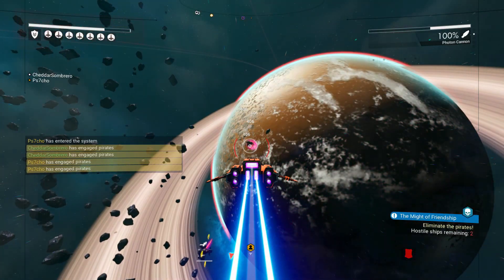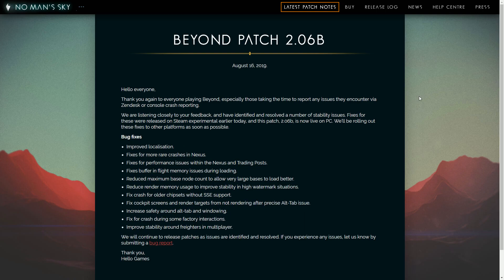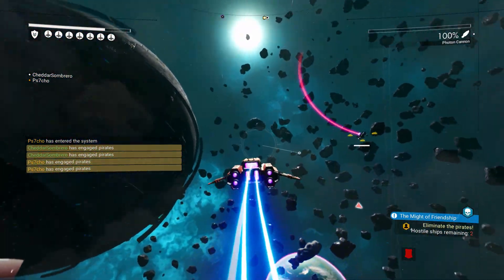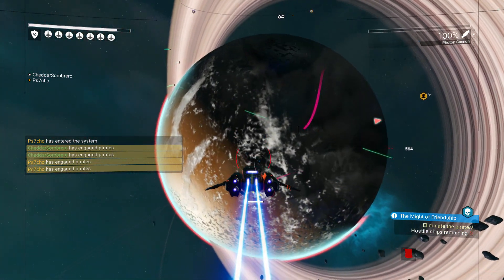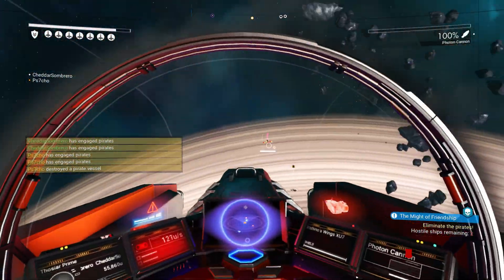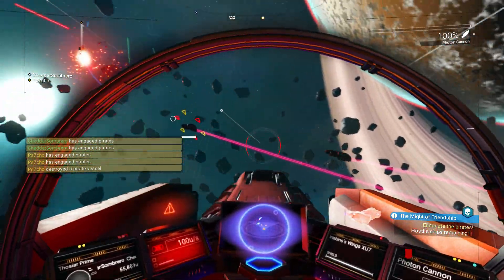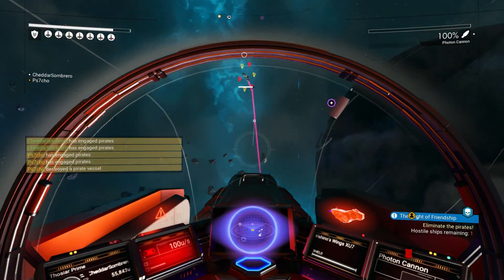Now for the next portion of the patch notes, we have 2.06, which is only live on PC as of right now, as well as 2.06 B and C, which we will cover later in the video. We're just going to go over the bug fixes now. The fixes for 2.06 include fixing an instance rendering crash, added improved warnings for GPU issues and Vulkan driver support, and fixed incorrect full screen or max size on 4K scale displays.